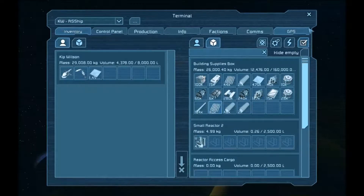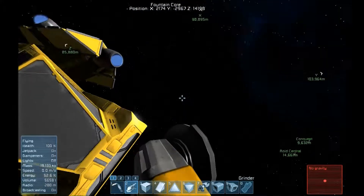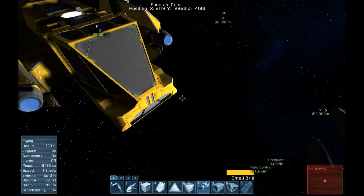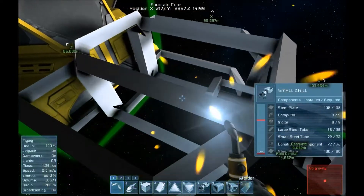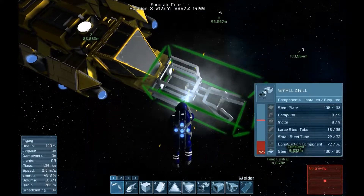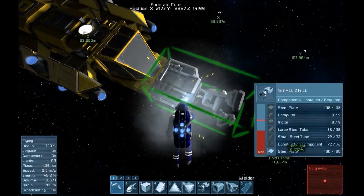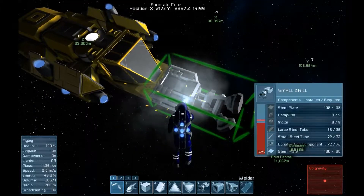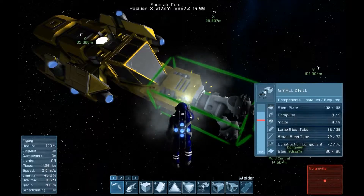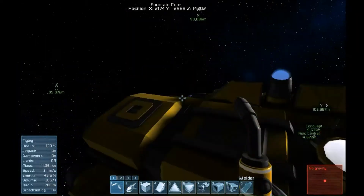Now I'm collecting the materials to go ahead and place the drill on the front of the craft. I'm loading it up — it takes a while. The drills do require a fair amount of resources and they are fairly slow to both grind and weld. Even on this server, which actually has pretty fast weld and grinding speeds, these drills do take a while.